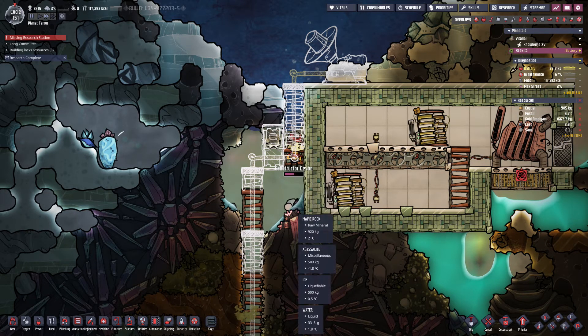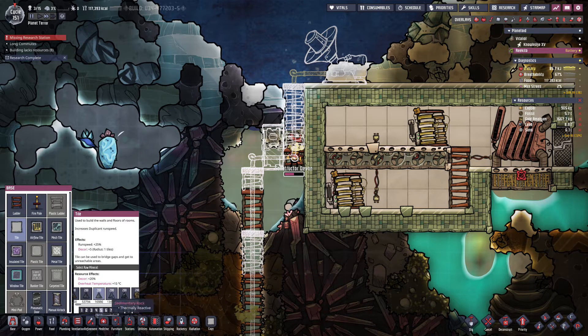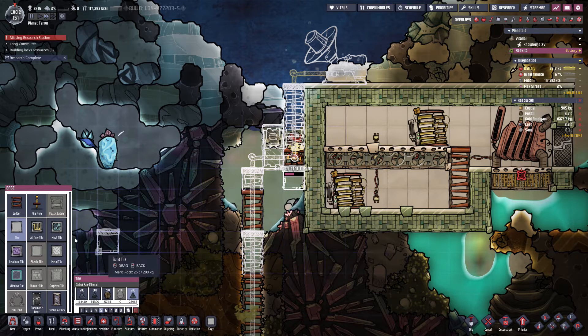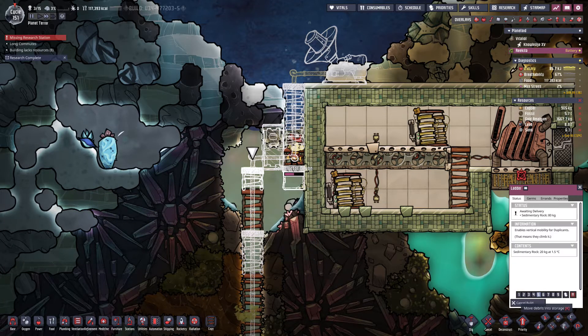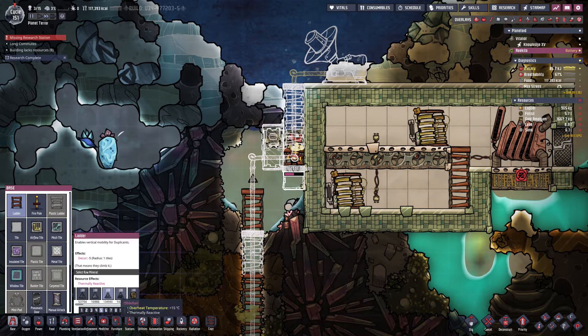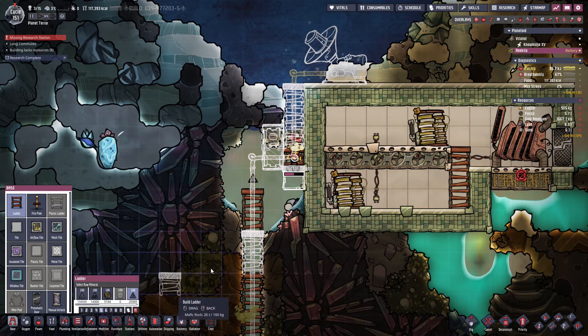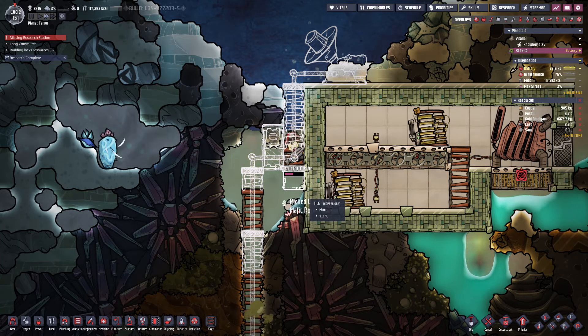You really are stuck. We have mafic rock — build a platform out of mafic rock, and maybe even a ladder, make sure the ladder is out of mafic rock too. Where is mafic? There we go. Devon — why are you not building? Let's get this built.